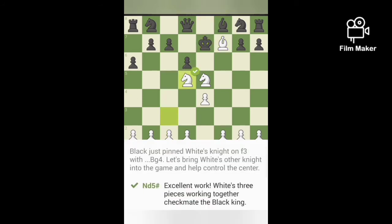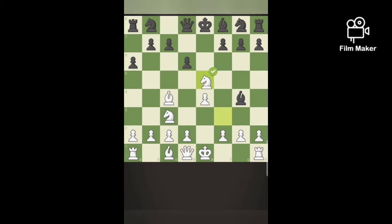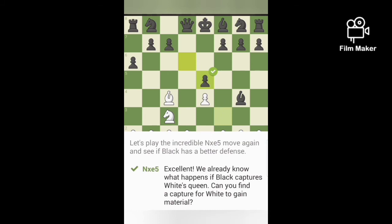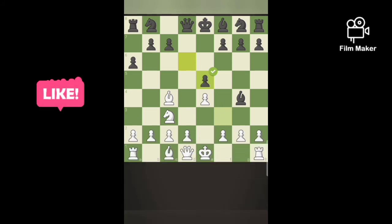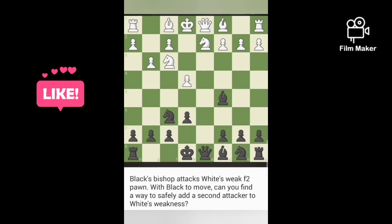White captures the f7 pawn, and the only move for white is Nd5 and checkmate. Now in order to defend, it captures. In this position, black must not capture the queen, so we could easily capture our bishop.